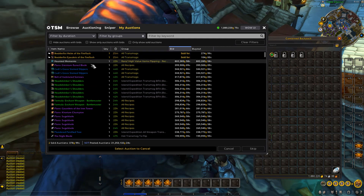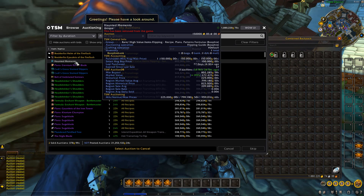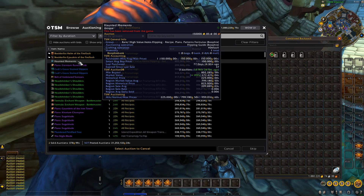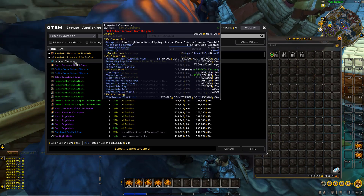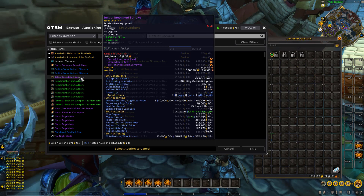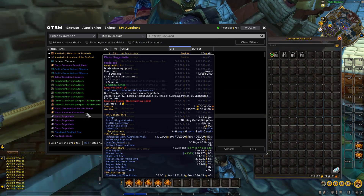Let's check out some of our big items. This is a really rare piece — we only paid 150k for it. The Haunted Momentum. This has been removed from the game, sells for a lot of gold, and very few people have it. We've also got these plans here, and this belt we paid only 10k for. Really good pieces.